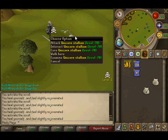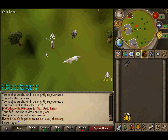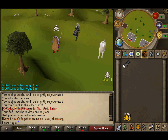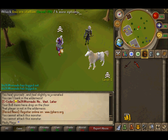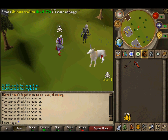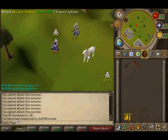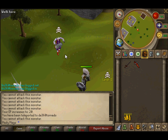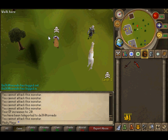Now I'm going to show the new hand cannon animation. The animation for the hand cannon has been fixed — it's still a little buggy. The shots are being fixed so you don't have to use rune arrows, but it's halfway finished. This is the new animation and it actually has the animation as you can see. With arrows in your inventory the animation works fully, so that's new as well.